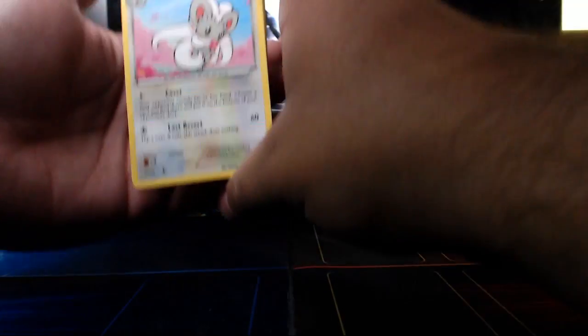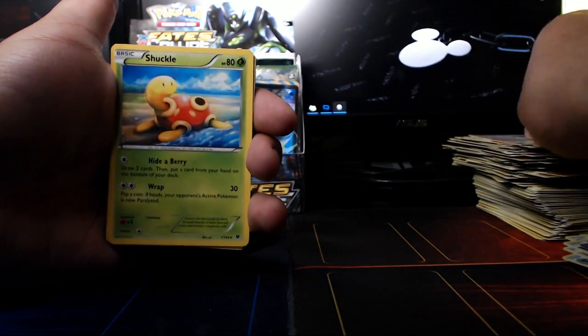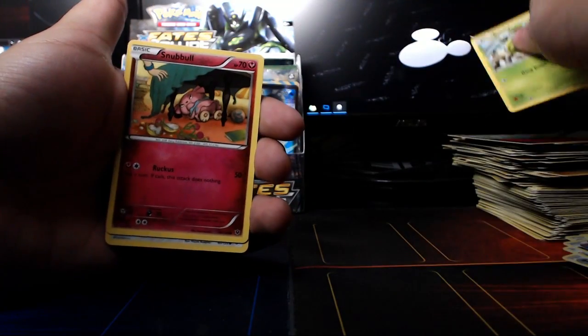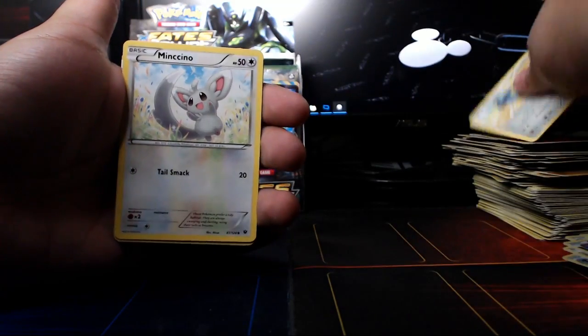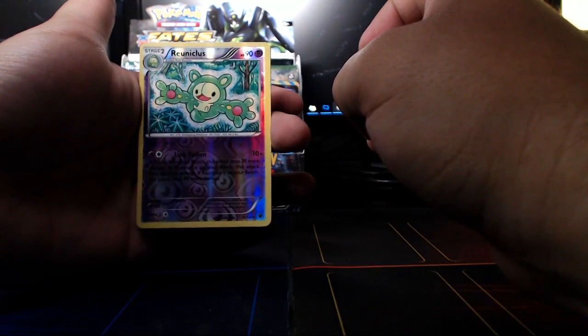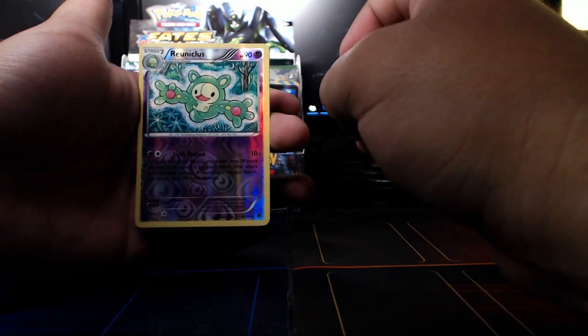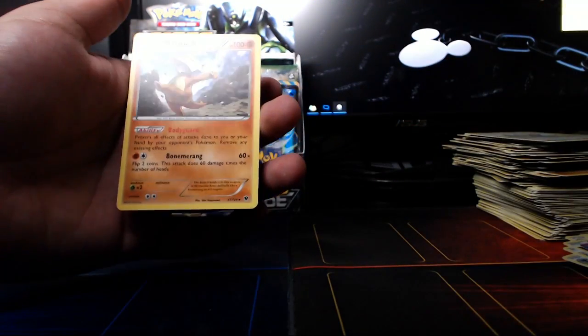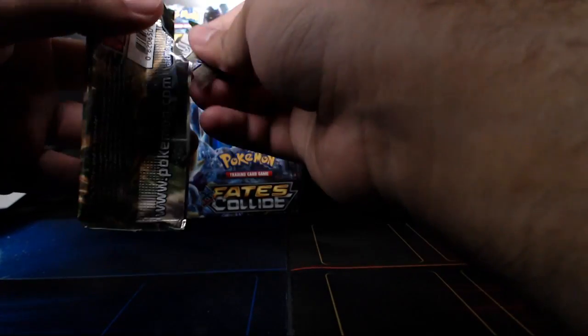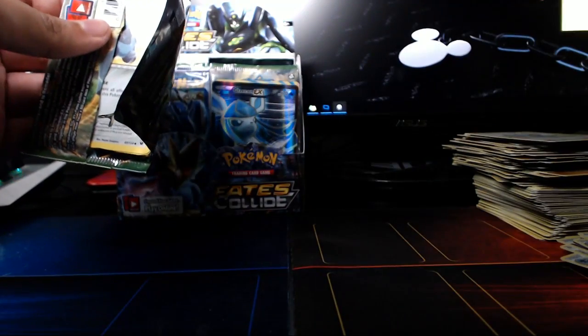Hopefully we can get something good inside of this one. We literally started with three exact same cards in the exact same order as our last pack. Three exact same cards in the exact same order. Reuniclus — is that a rare? It is. Probably a hollow rare — actually, hollow rare or reverse hollow. And there's another regular rare. We haven't actually gotten that many duplicates of regular rares — I think I've gotten one duplicate maybe. Which means there's just like a billion regular rares in this set.